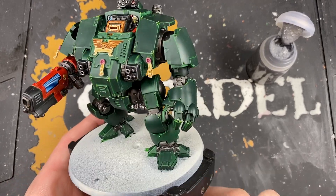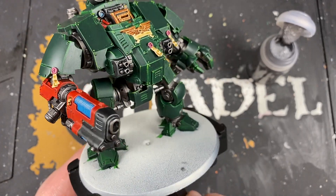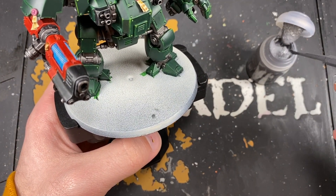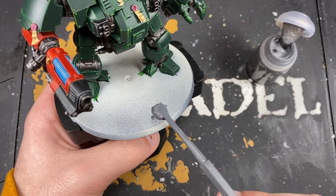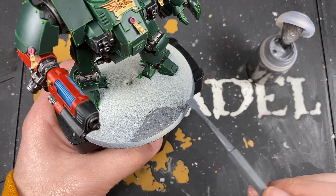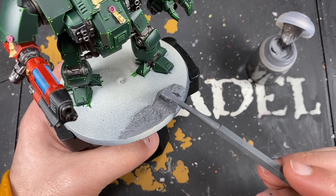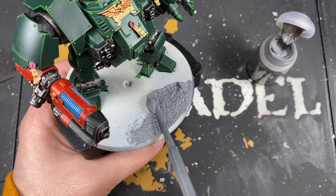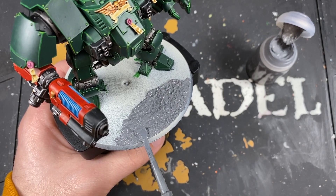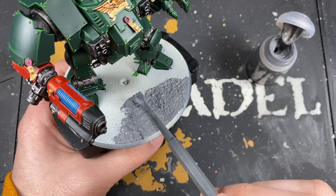With that done our Redemptor Dreadnought is now finished — fully painted, and he looks awesome! All that's left to do is his base. I always recommend you do this in the same style as the rest of your army, but I'm going to be doing an Astrogranite Debris mix with some Wild Wood over the top and a Terminatus Stone drybrush over the top. If you want to see how I do this, you can check out the how-to-paint Dark Angels Intercessors Contrast Plus tutorial, or just do it the same way as the rest of your army.